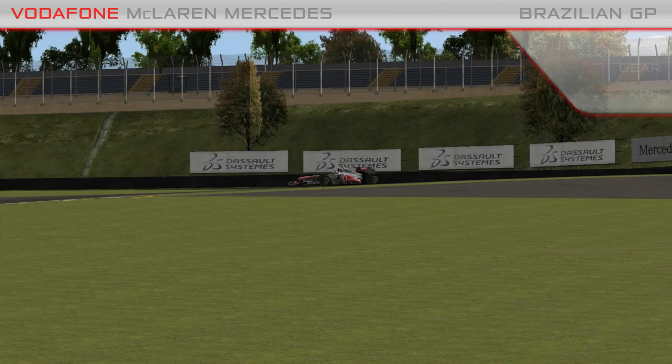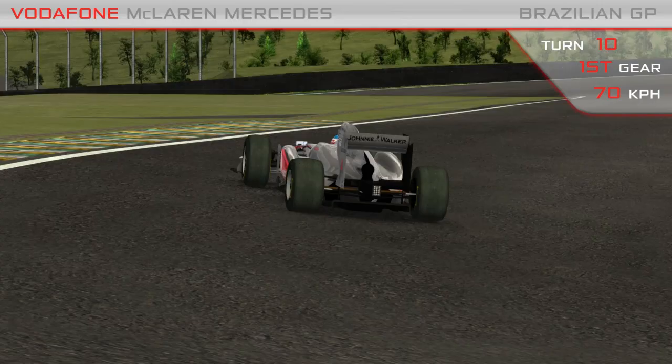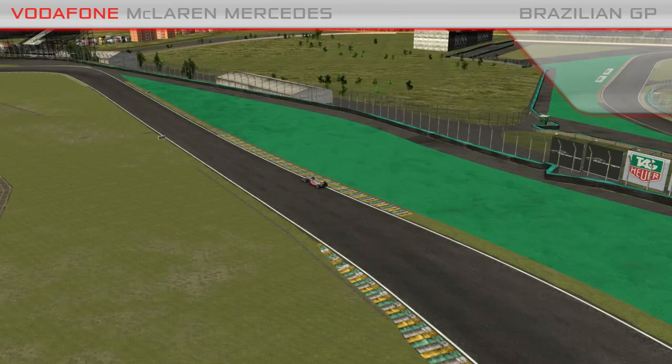Now we enter the tricky infield section — Turns 7, 8, and 9 — very slow speed, car running off camber. And this is Turn 10, the slowest corner on the circuit, first gear. Now we accelerate through Turn 11, which should again be flat, certainly by qualifying. Approaching Turn 12, the final proper corner.